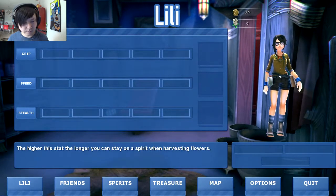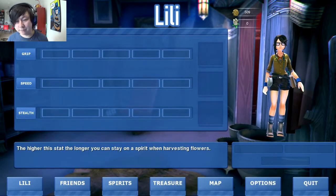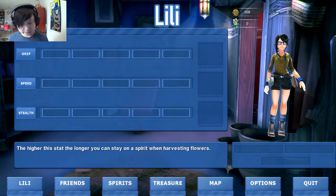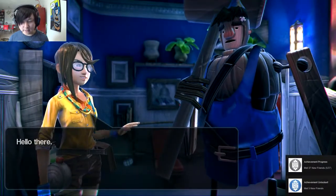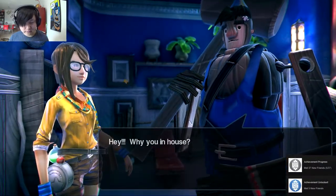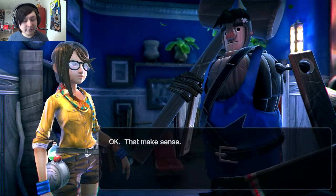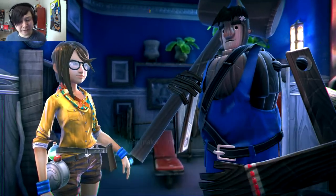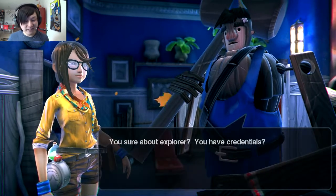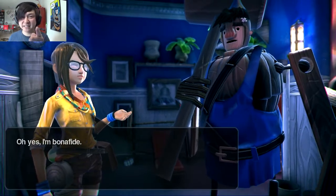We check our inventory — we have 509 monies. The stat description says the higher it is, the longer you can stay on a spirit when harvesting flowers, though it's unclear what that means yet. We find a bell ringer character who tells us to go meet Trainer, who knows everything and trains explorers, living in a Red Roof Hut out on the walkways.